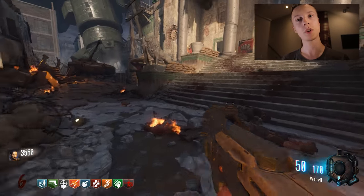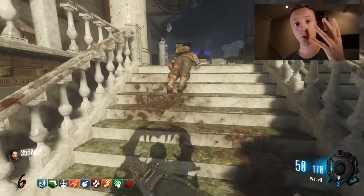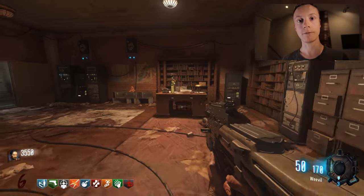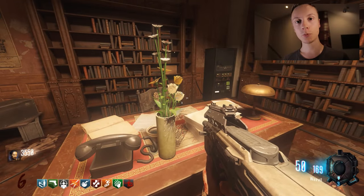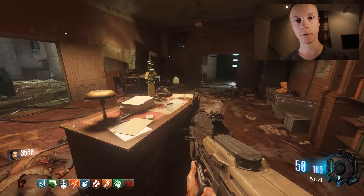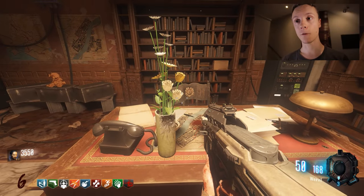Once you've done that, you're going to want to start looking around the map for a vase or vase of flowers. There are four possible spawns, because you can have up to four people in your game, and the way they work is each player can only see one vase, but if you have multiple people in the game, there will be multiple vases.